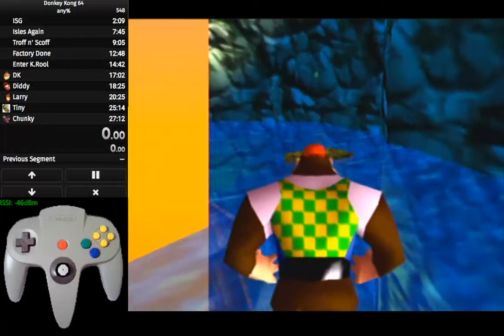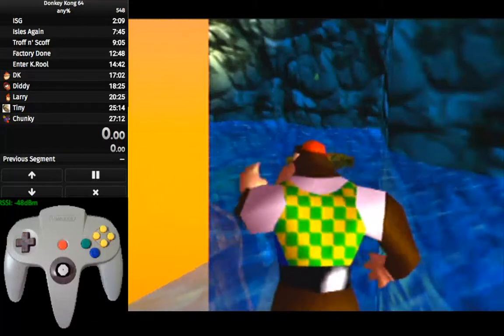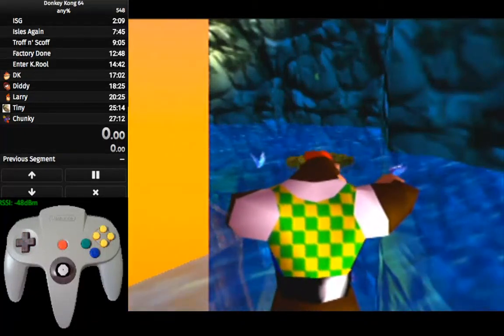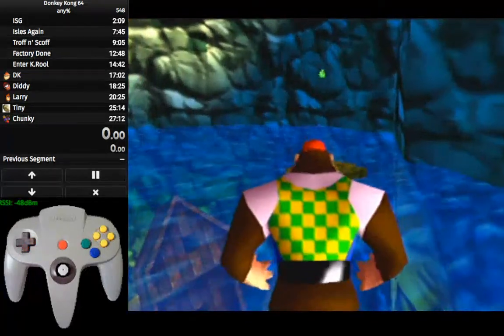This is my next visual cue. I keep walking forward until the orange on the left side disappears. Right about there. And I walk a little bit forward.